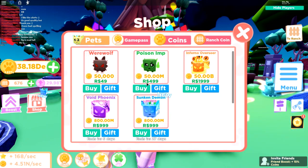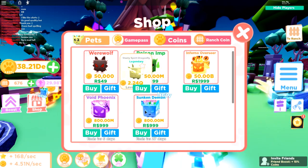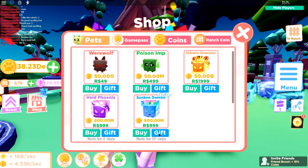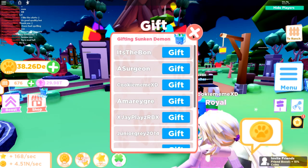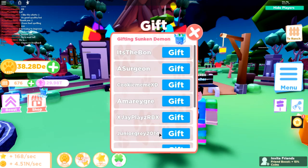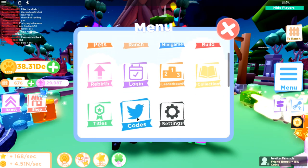Another thing added to the shop is some new pets. There's a Void Phoenix from last time and a Sunken Demon — a limited time pet for 999 Robux. You can also now gift somebody one of these pets. I don't have enough Robux to gift anyone right now, but the gifting feature is there — just hit the gift button and give it to somebody.